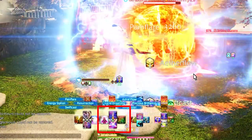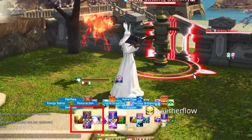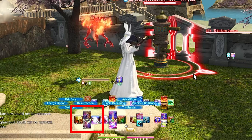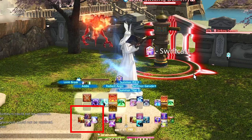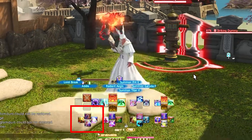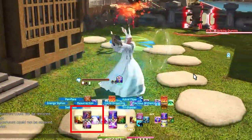Left Trigger 1 D-pad is Swiftcast, Raise, Pain Flare, and Energy Siphon. I actually switch this around depending on the situation — I like to have Raise and Swiftcast here for easy access when things go south. You can also put Bahamut and Enkindle Bahamut here so you have them on the AoE side if you're feeling extra high-maintenance.